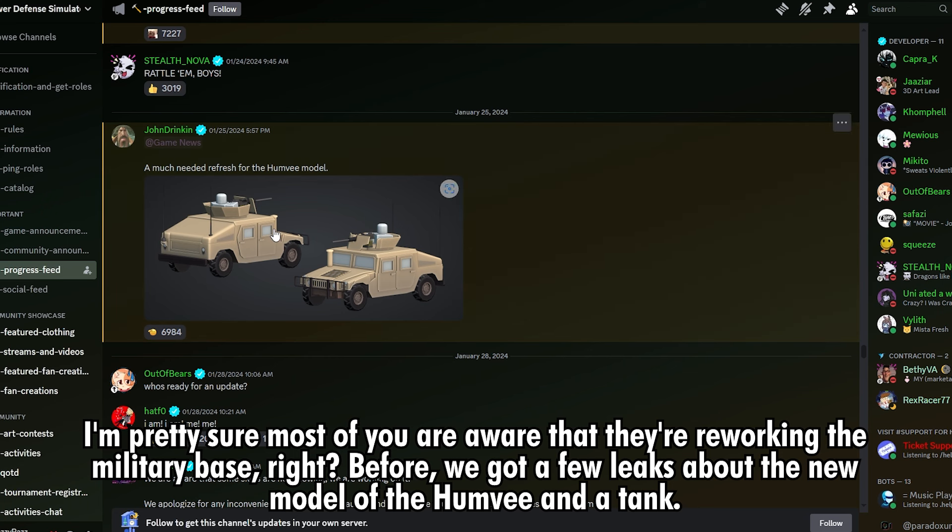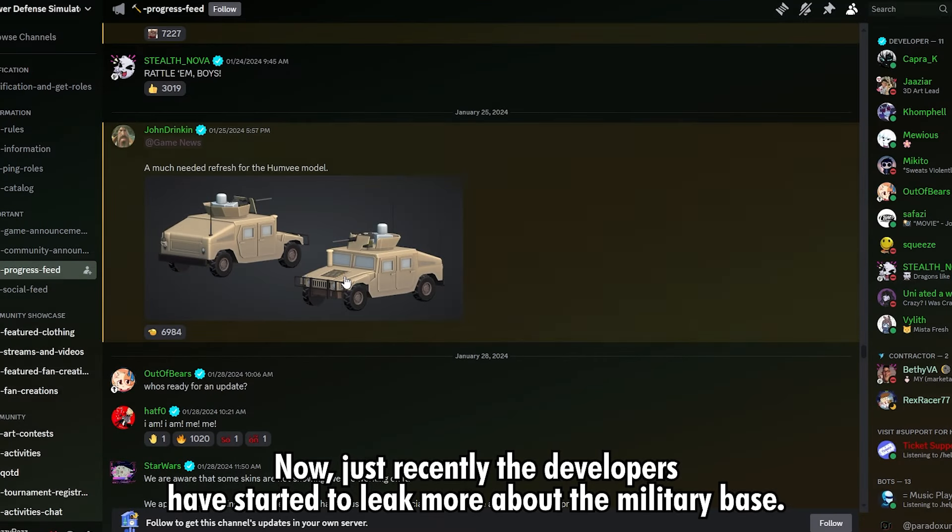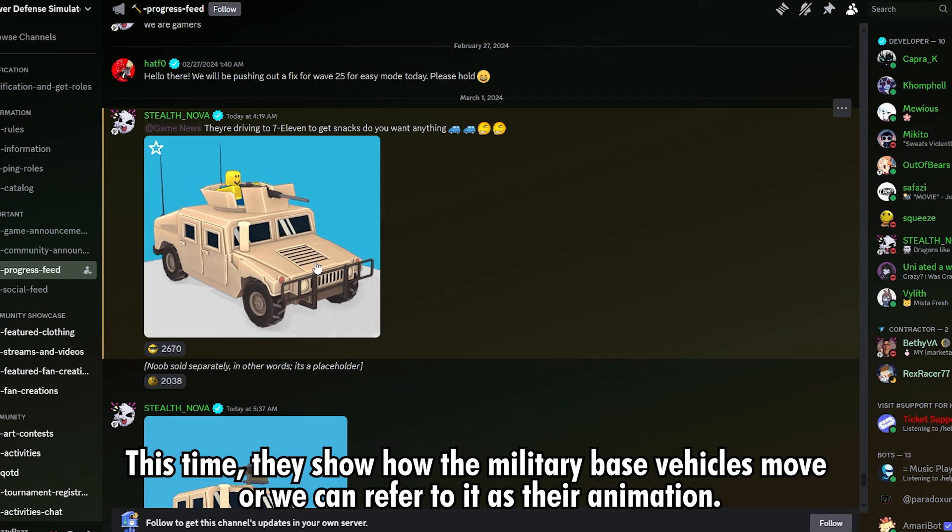I'm pretty sure most of you are aware that they're reworking the military base. Before, we got a few leaks about the new model of the Humvee and a tank. Now, just recently, the developers have started to leak more about the military base. This time, they show how the military base vehicles move, or we can refer to it as their animation.